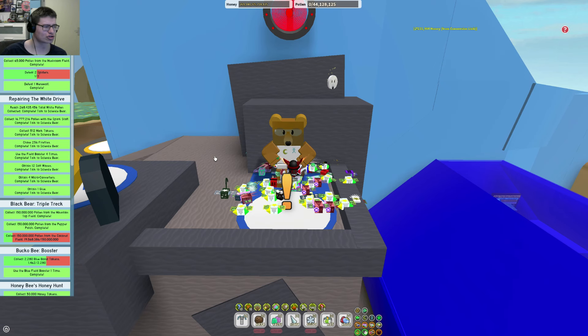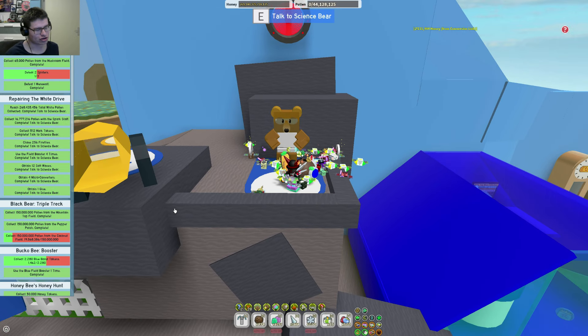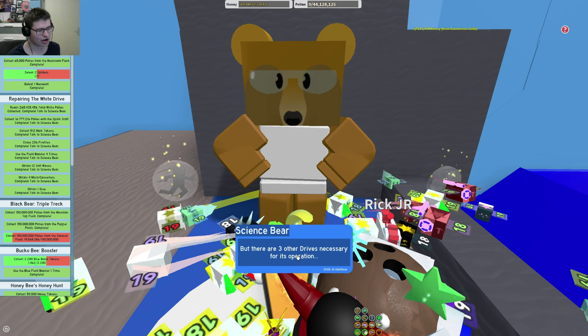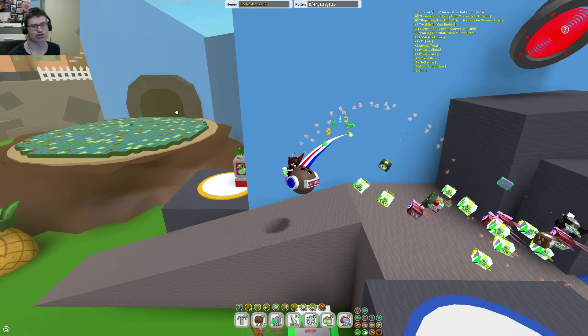Science Bear will give you this quest: Repairing the White Drive. I just completed that quest, so if I go over here and complete it, I will get those rewards. As you can see, I got a white drive, and now I've done one of the 4 quests.